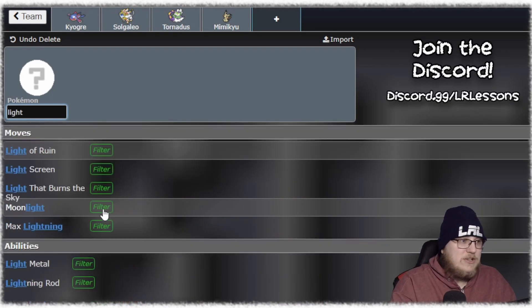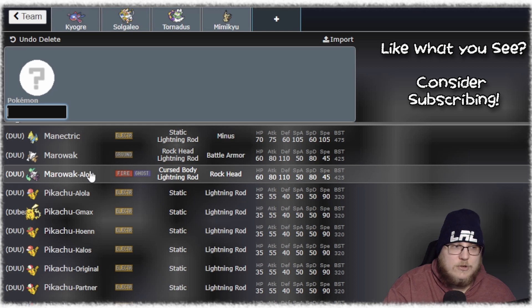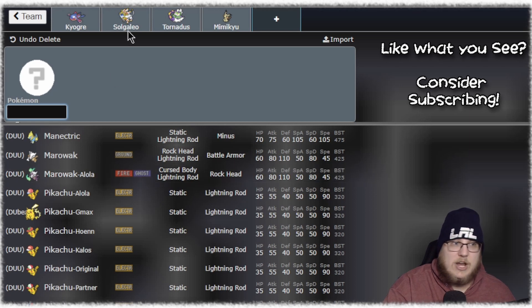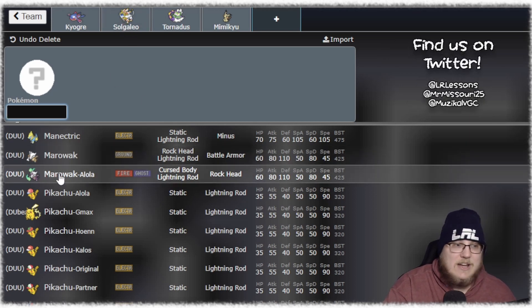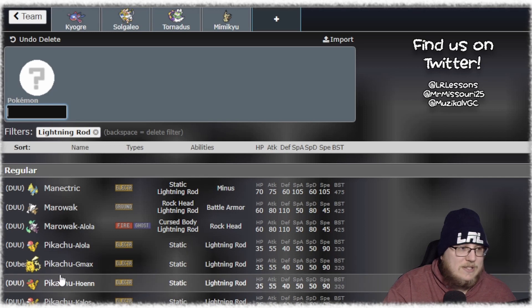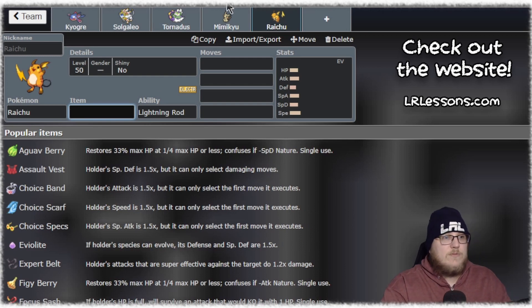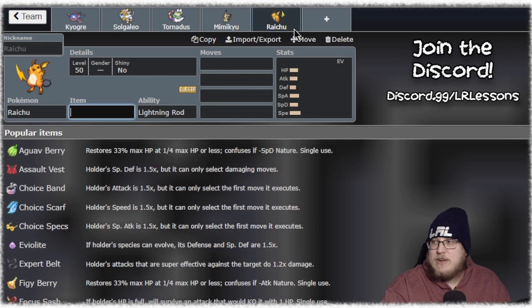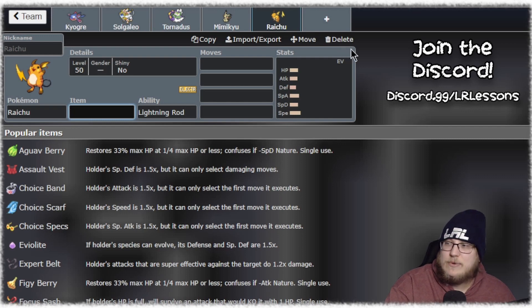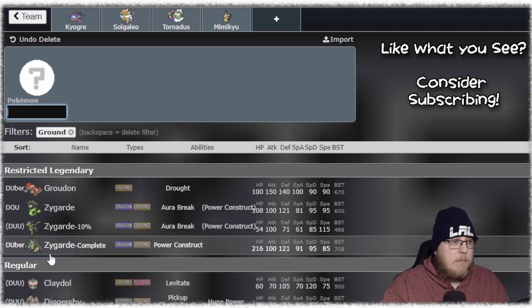In terms of Lightning Rod options, there are some pretty good choices. Marowak is really cool — I've been really high on using Alolan Marowak for a long time, being able to body Zacians and check opposing Solgaleos or Calyrex Ice. In Dynamax you eat an Astral Barrage and can take it out in return. Something a little bit safer is just playing Raichu — this gives you Fake Out alongside your Trick Room sets. The downside is you're not really getting a great Dynamax target out of Raichu, so Landorus is probably the better option.